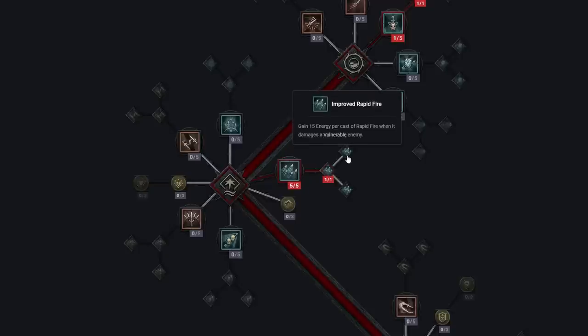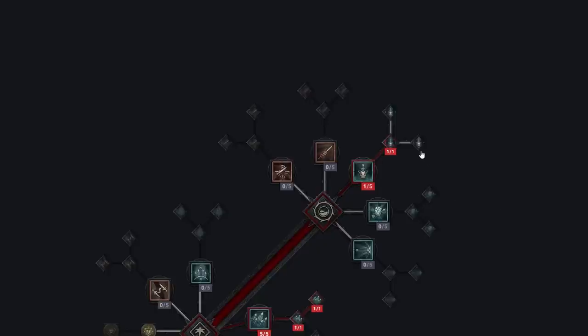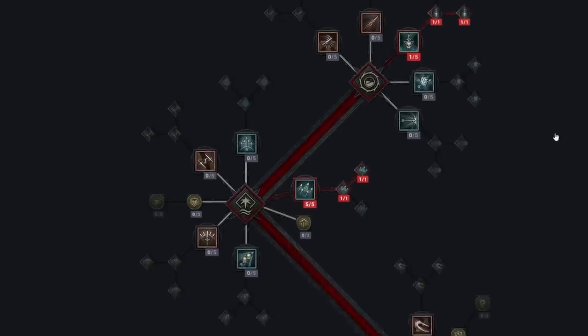We're also taking Enhanced Rapid Fire as well as Improved Rapid Fire, which gains 15 energy per cast of Rapid Fire when it damages a vulnerable enemy — a very strong buff. We'll also take Fundamental Puncture: Puncture now throws three blades in a spread dealing 35% of its base damage, and hitting an enemy with at least two blades at once makes them vulnerable for two seconds. This build creates a lot of vulnerability and slows.